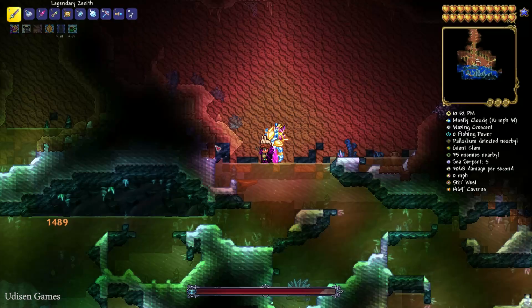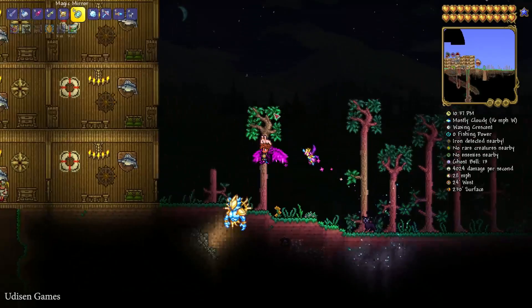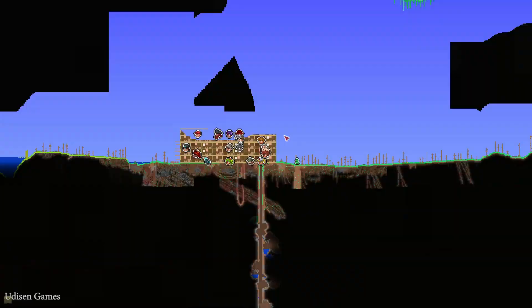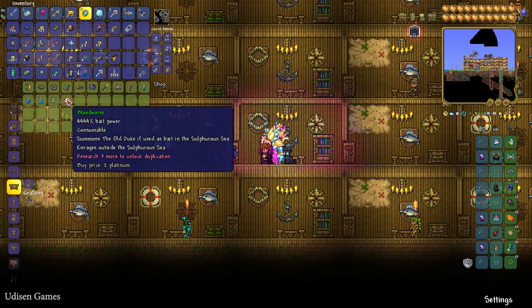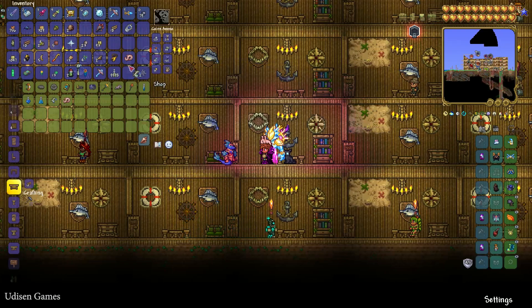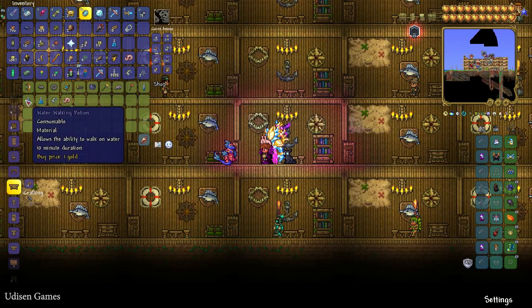Wait a second, I want to explore the loot. It is a cool place, I think. You can also see this Giant Clam on the minimap. After that, return to the surface and wait for the Sea King to arrive. This guy arrives on the next day, and we can buy — wow — Blood Worm. It is a very important thing. And Truffle Worm, also you can buy here. Flipper Potion — I highly recommend buying this stuff.